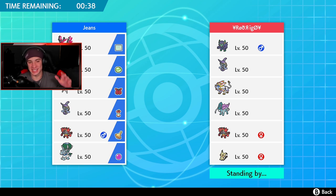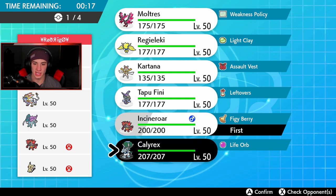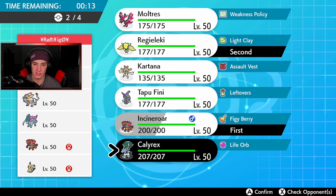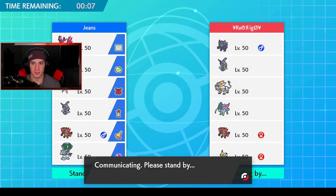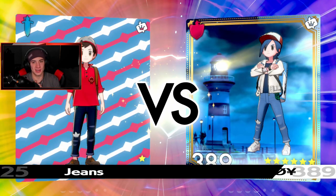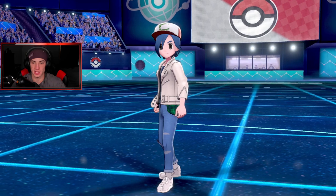Third and final battle coming at you guys, looking for that winning record. He has the Solgaleo team — I see Incineroar and he has that potential Intimidate. I'm going to bring Calyrex and I'm definitely bringing Kartana here. Kartana's gonna be able to rock out against that Suicune and Tapu Fini. I could see him leading Mimikyu alongside Incineroar. That's the reason I did not lead Calyrex — because of that Incineroar, if he goes into that Intimidate that can really bug us up.